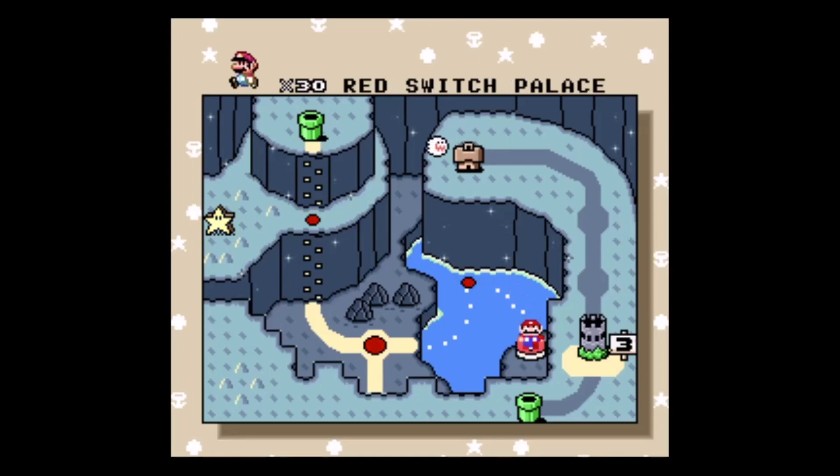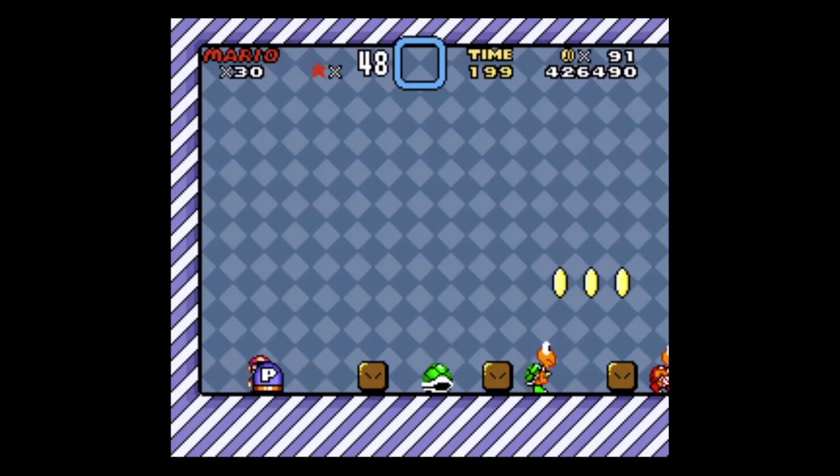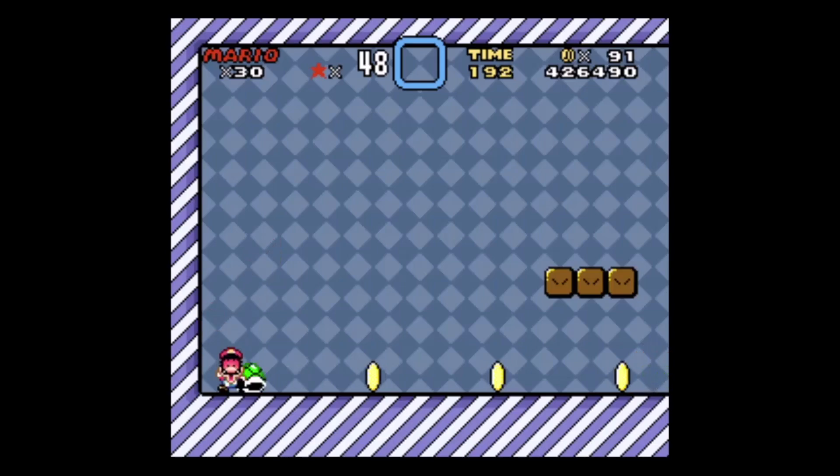Hello and welcome back everyone to Super Mario World on Rocket Rabbit commentaries for the Super Nintendo Entertainment System. In this episode, we'll be showing off another large segment of Vanilla Dome — and I died in Switch Palace.